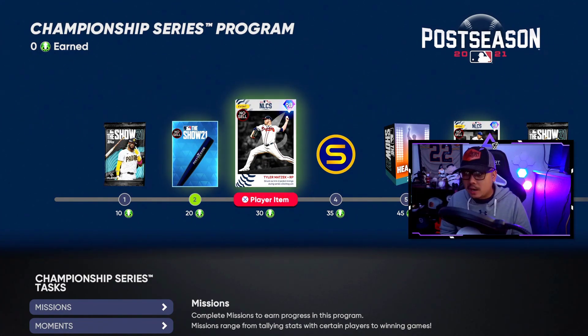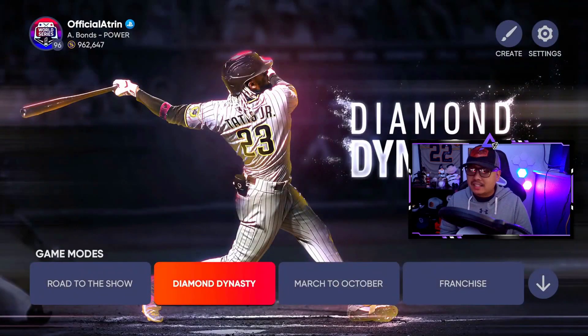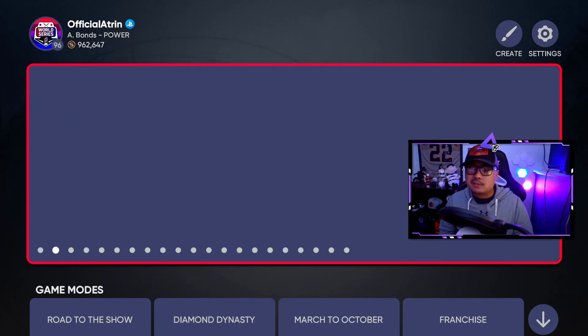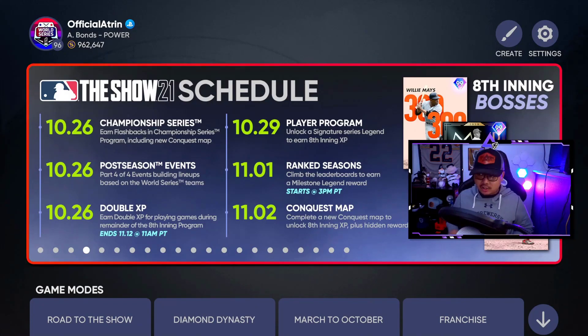The World Series card should be a lot better — I'm excited. Let me know in the comments who you think will be the best players from the World Series. Here's the updated schedule: today the 26th we got the postseason events and Championship Series, plus double XP to earn your 8th Inning program bosses — Ernie Banks, Willie Mays, and Chris Sale. On the 29th we get a new player program, signature series legend, ranked seasons milestone legend reward. On November 2nd there's a new conquest map for unlocking more 8th Inning XP.